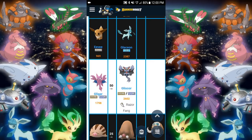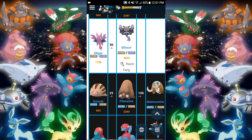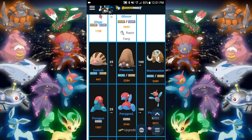Gligar is going to take an evolution item — the Razor Fang. We're going to have a bunch of evolution items dropping in Gen 4. Gliscor is looking at a CP of about 2602 — not bad, pretty good, and he's going to probably look really cool in this game. Mamoswine — going from Piloswine as a straight evolution at 100 candies. 3289 CP — wow, that's a beast. He's going to be huge in the gyms and probably going to be spawning here too in Alaska because Swinub and Piloswine are everywhere.